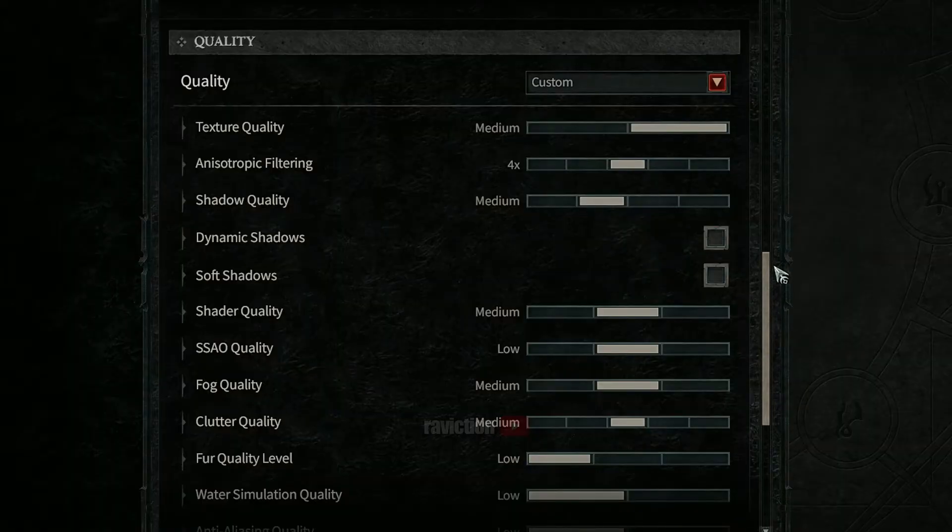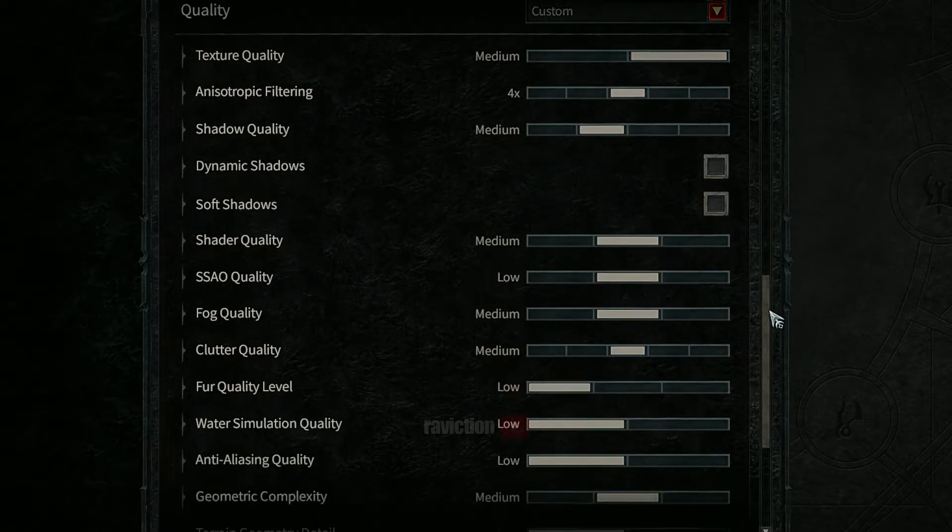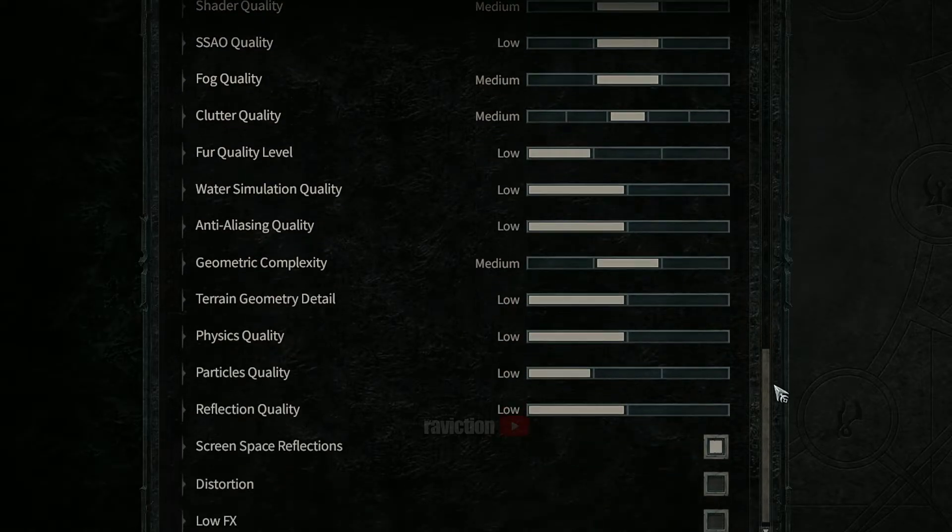Before anything else, make sure your textures are set to medium, as high has a big performance hit even on high-end PCs. You can also disable dynamic shadows as well if you want to improve performance.